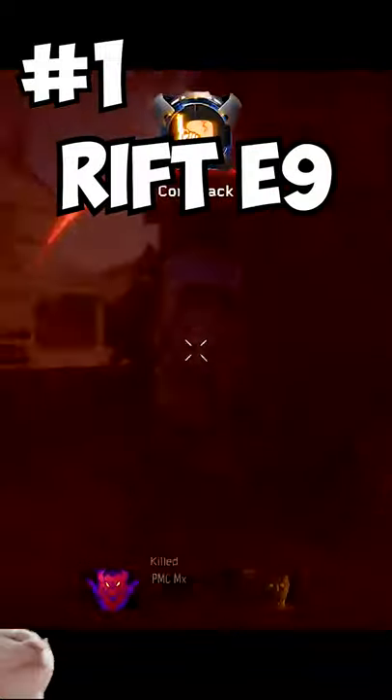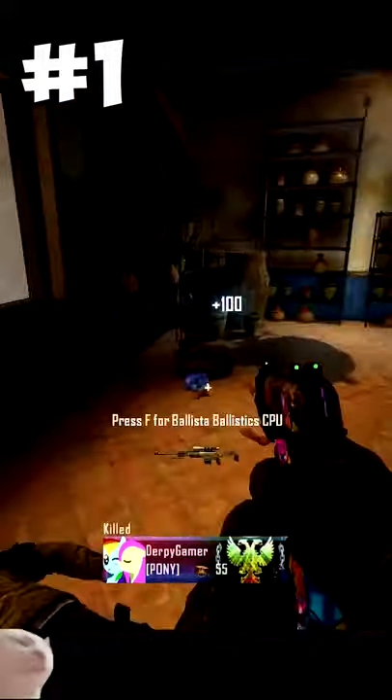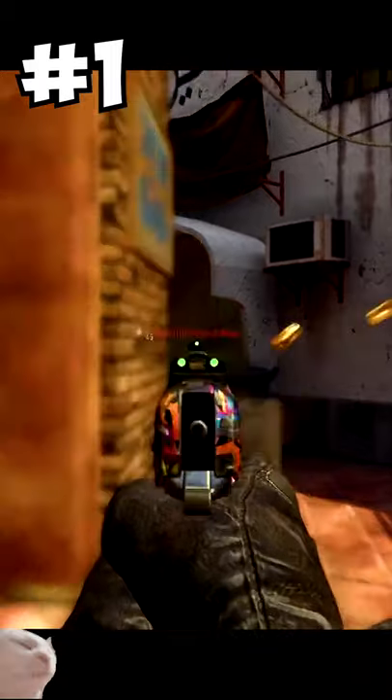At the number 1 spot we have the B23R from Black Ops 2. The first 2 bullets of this gun came out at 1250 RPM. This gun one-bursted up to 13 meters away and had absolutely zero recoil.